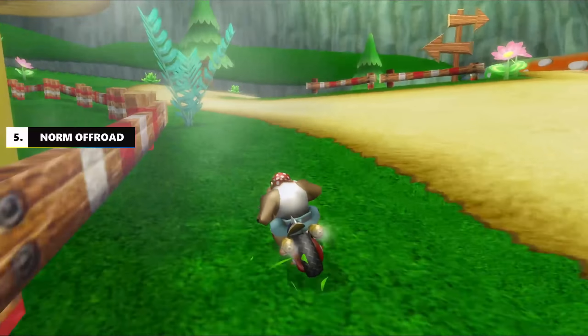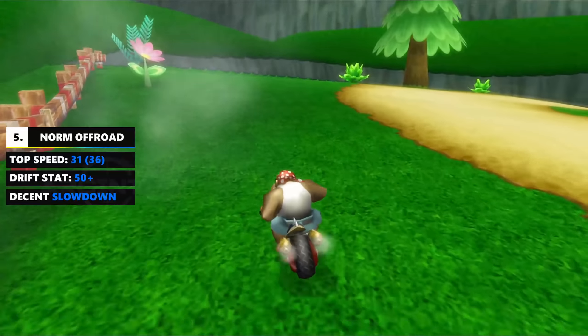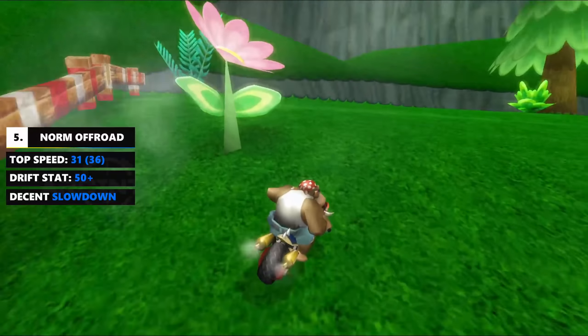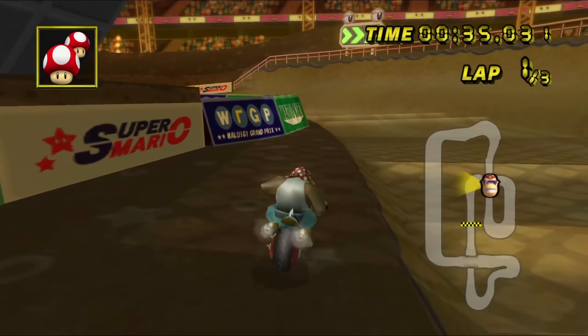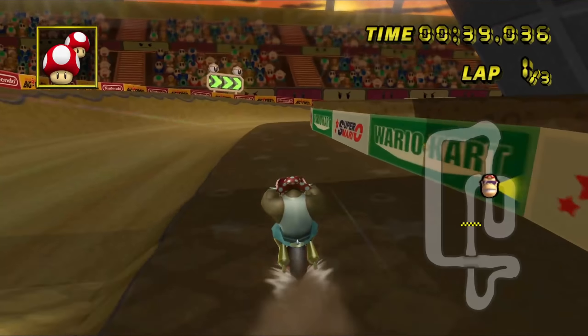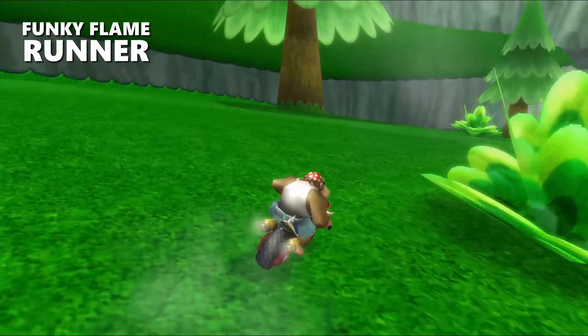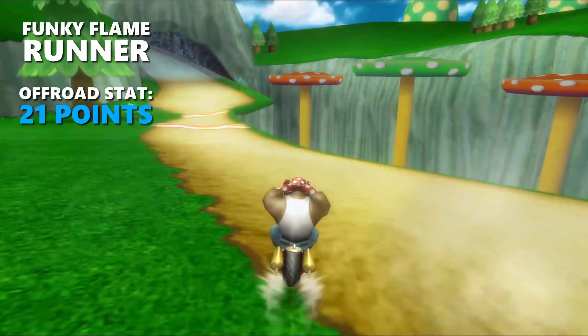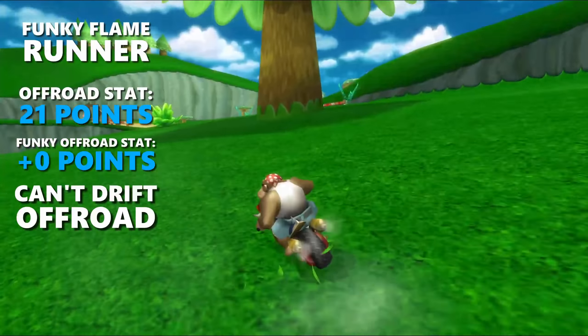Normal off-road drops our speed all the way down to 31 AKMH, and exists on pretty much every track that doesn't have an out-of-bounds or wall surrounding it. How normal off-road dictates whether you can drift off-road or not is purely dependent on your combo's off-road score being over 50. The off-road stat for the Flame Runner is 21, and Funky Kong doesn't have any off-road bonuses, so a vehicle combination like the Flame Runner can't drift off-road.